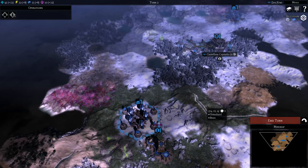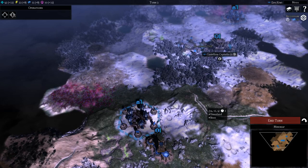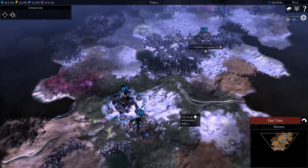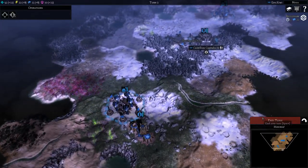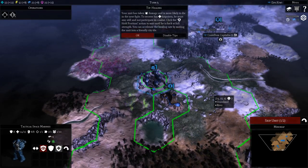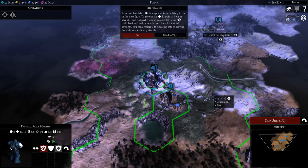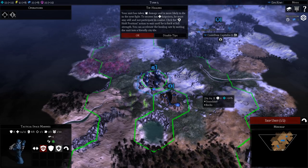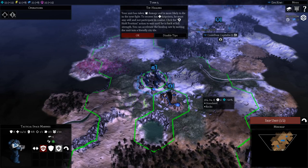And goodbye to you. Your unit has taken damage and is more likely to die in the next fight. To recover hit points, the unit must stay still and not participate in combat. Click the hold position action and wait until the unit is back at full strength. You can accelerate the healing rate by moving the unit into a friendly city tile.